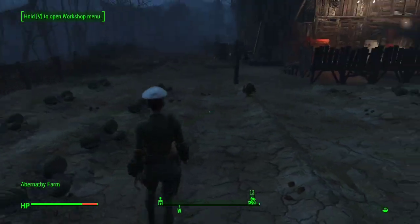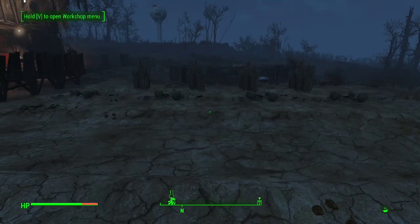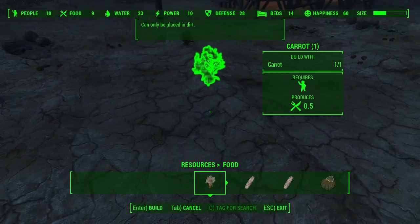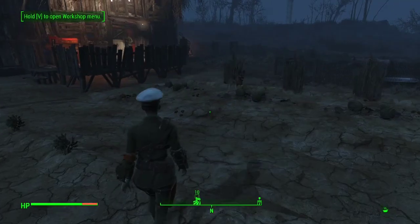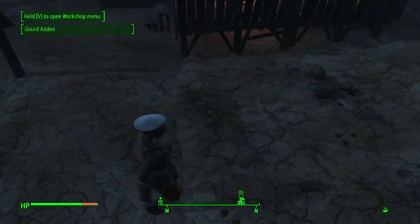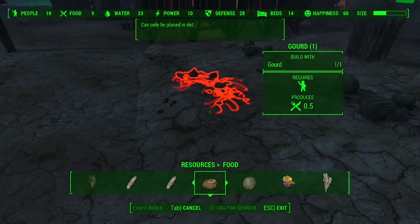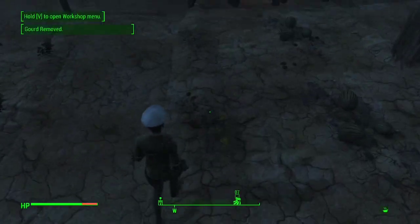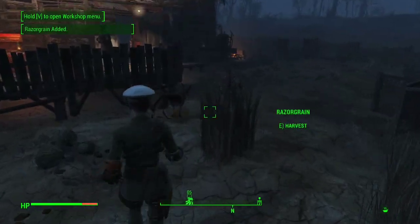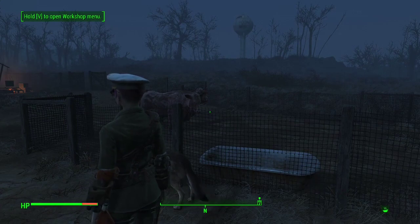We've got some tasty melons, and a single sad lonely carrot. We're going to take that carrot and replicate it — going into resources, pull up the food section, and plant the one carrot we have. Now he has a friend! We've got some gourds settled up over here — they're going to get the same treatment and get a friend too. We've got some melons, and some razor grain that we're going to harvest and take a bit of back with us just so we can do a little crafting. Razor grain is good to make noodle cups, and we all like noodle cups.